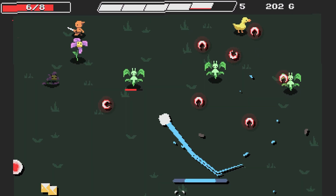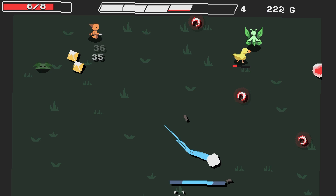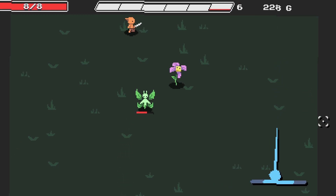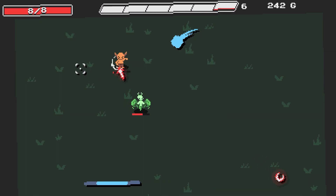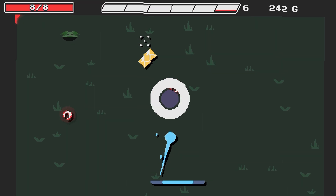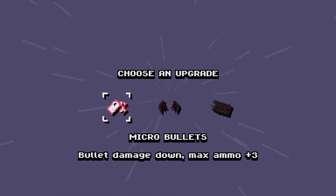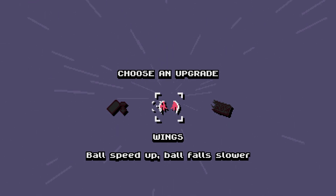Going into the shop — only 3 gold, but we can restore two health. We're up to seven — an enemy must have dropped a heart. I just lost one immediately. There's a heart there! Eight out of eight — that healed us for two. I'm very happy. It makes it so I can be a little more relaxed knowing there's an opportunity to get health that's not completely random. Full health, 260 gold — just need some new upgrades now.